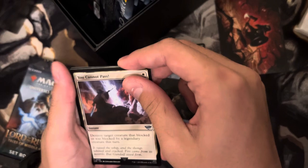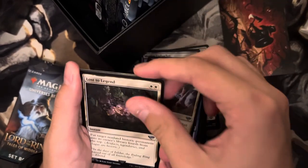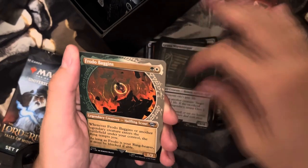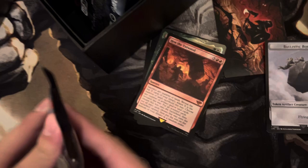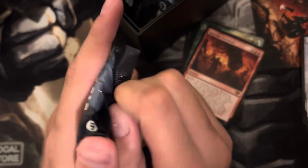Let's see what we can get in there. You Cannot Pass, Lost the Legend, Grima Wormtongue, oh showcase Frodo, oh another showcase foil Frodo - alright, we take those. There's a token, and oh Judith Anwood, alright. Right off the bat a mythic - nice!